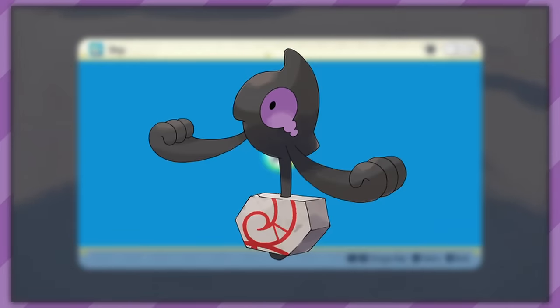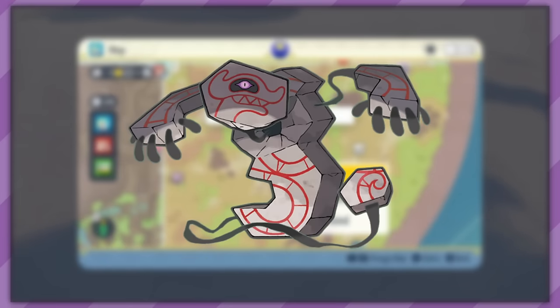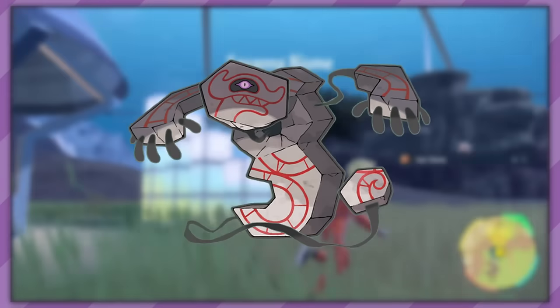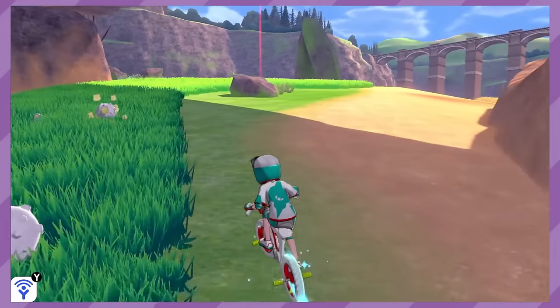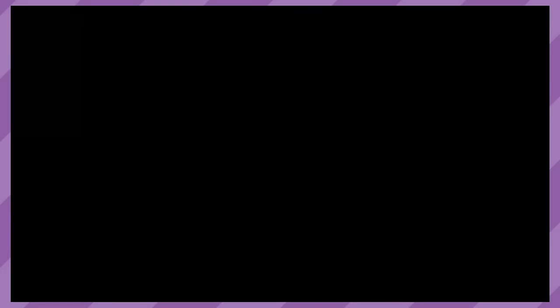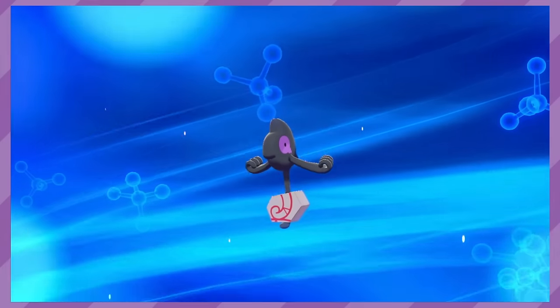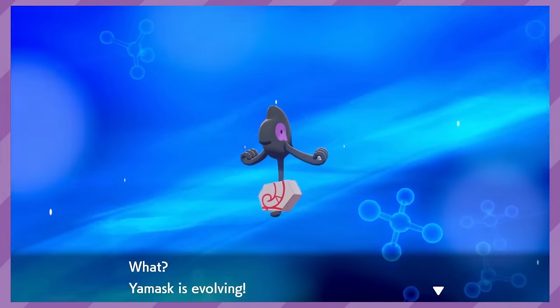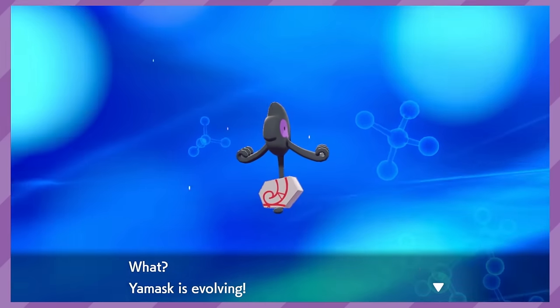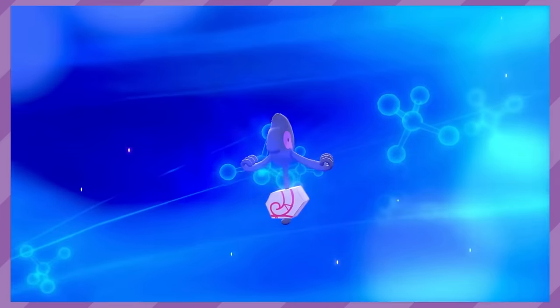Last, and definitely not least, we come to Galarian Yamask — probably the most user-friendly evolution of all time. You have to take 49 damage in battle, without fainting, and walk under some rock in the Dusty Bowl region of the Wild Area. This is the game that removed location-based evolutions, and they decided to throw this one in there — just some true real-deal random bullshit evolution that sounds like some playground rumor. Galarian Yamask also hasn't been in a game since Sword and Shield, so we have no clue how its evolution will work outside of Galar. This is one of the evolutions that inspired this video, as I've been in awe over how dumb it is since the game launched.